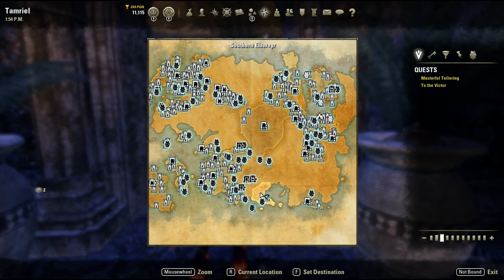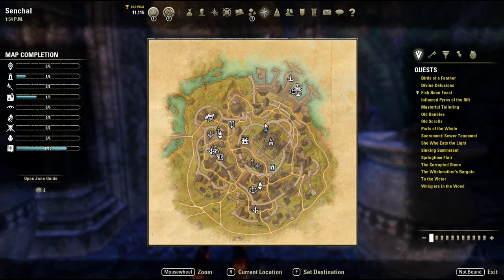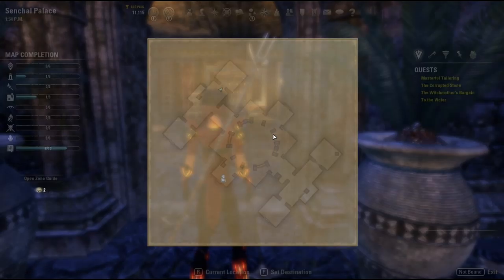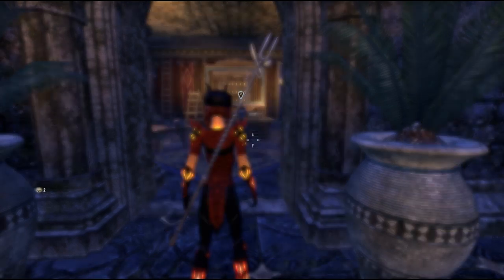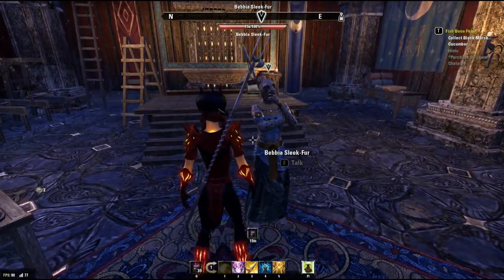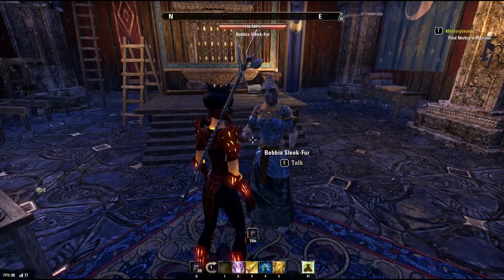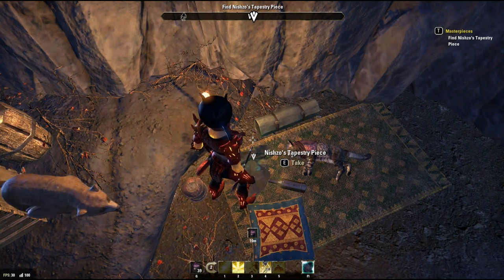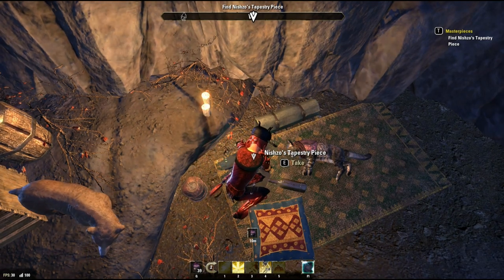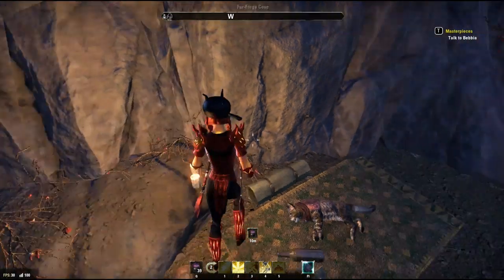We can find the quest inside the town of Senchal, inside the palace. Once inside the palace, go to this location to find Bebia Sleek-Fur. She tells you of a priceless tapestry that was shredded by Alfiq who ran off with all the pieces. She gives you the quest called Masterpieces, which has you go and find an Alfiq leader named Nisho. His hideout is shown on the map. Travel there and you will find Nisho dead, and near his body you will find a tapestry piece and his notes on where to find the other pieces.